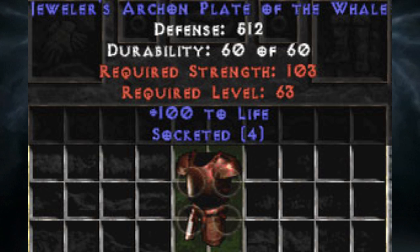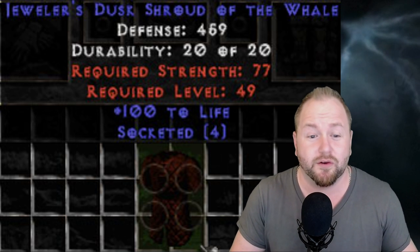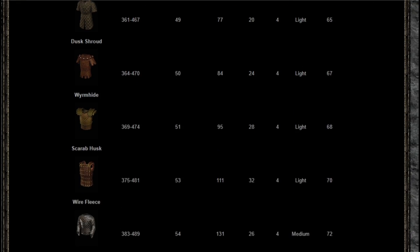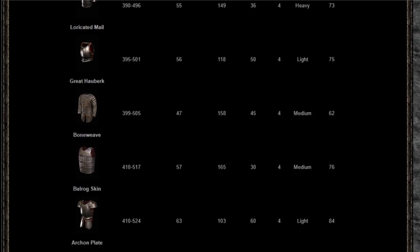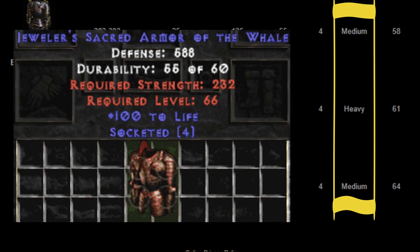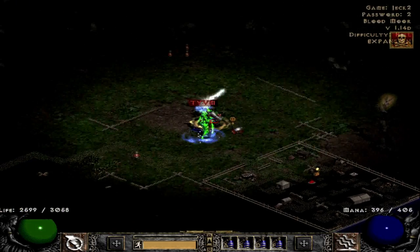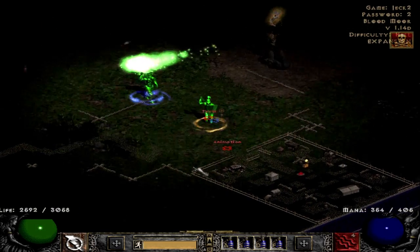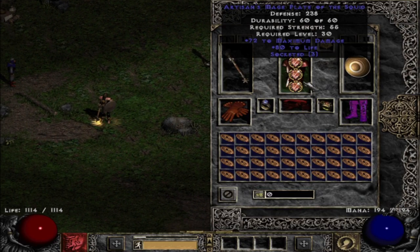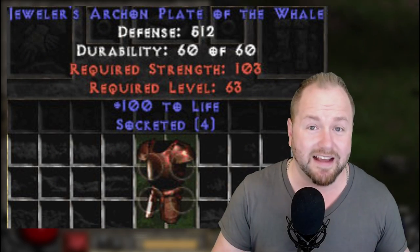Number 2: Jeweler's Armor of the Whale. It might seem like there's only two mods on this armor, but there are actually a number of other important variables that make these armors valuable. In order to roll with four open sockets, the Jeweler's Prefix needs to spawn on an elite quality armor. Four open sockets can roll on an exceptional quality armor, but heavy armors are less desirable because they slow your character's run-walk speed. Any build that's using this armor is sacrificing Enigma to do so, so they need to run at an optimal speed. Although lesser rolls can be useful with a low level requirement for LLD, the elite armors take the cake for value here.